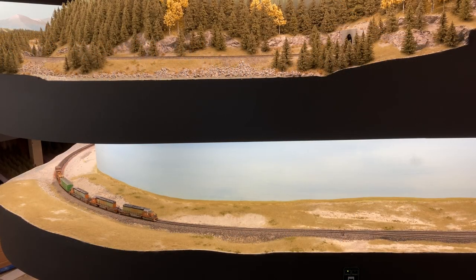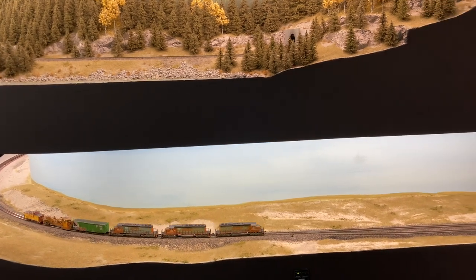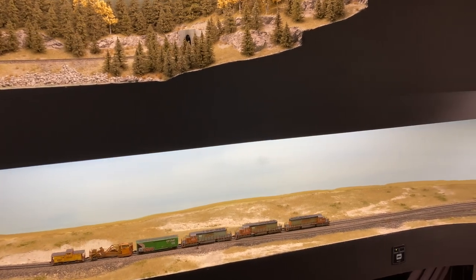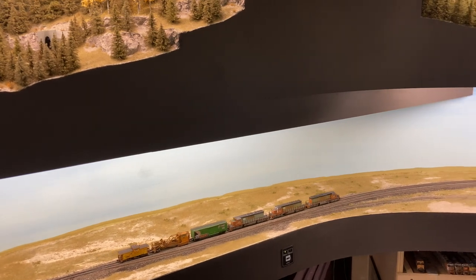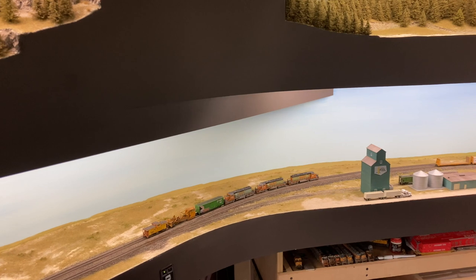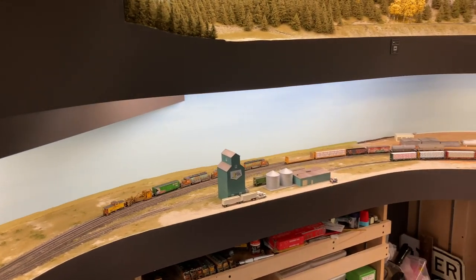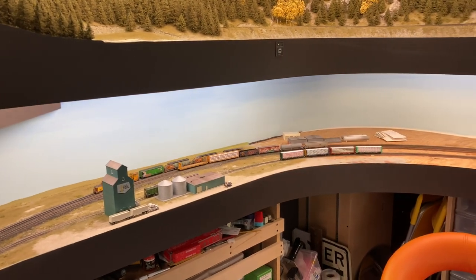We're just going to backtrack to the east and watch our Jordan Spreader roll through the Pinscher Creek area, Pinscher Station on the railroad. What I was working on was getting some backdrop done here — I'd never done backdrop work here. I just quickly threw the scenery in here for a photo op for a magazine and never got anything done beyond that. However, I wanted to do a series on flatland backdrops for my members, so I decided to throw some backdrop painting in here.